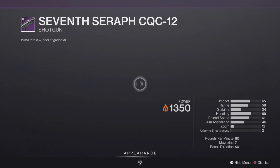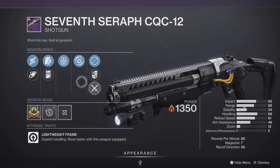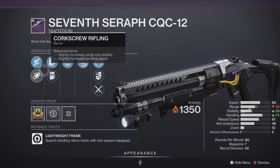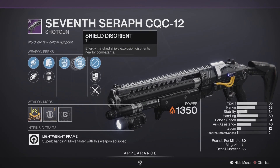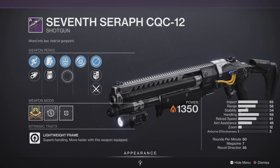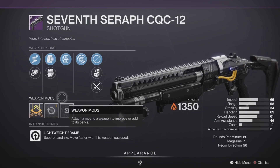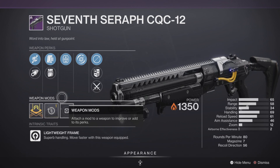Next up we have a 7-Serpa CQC Number 12 shotgun — 80 RPM Lightweight Frame with a Reload masterwork. The roll has Smoothbore, Corkscrew Rifling, Assault Magazine, Light Mag, Lead from Gold, and Shield Disorient. This is a subpar PvE roll, but shotguns are always pretty good in Destiny so you can't go wrong. It'll be decent in both PvE and PvP.